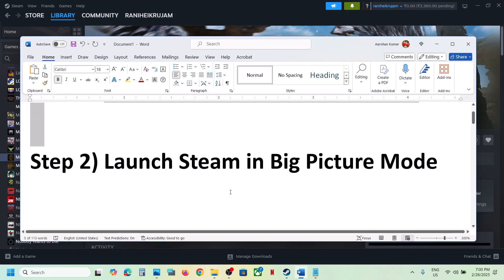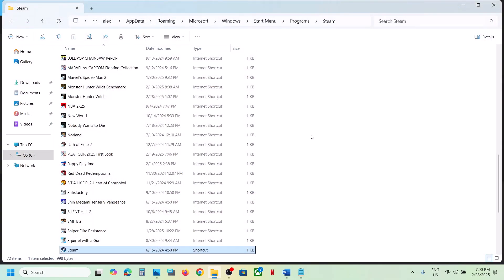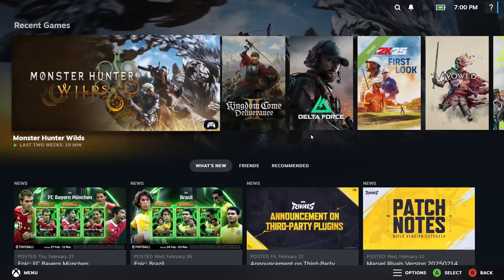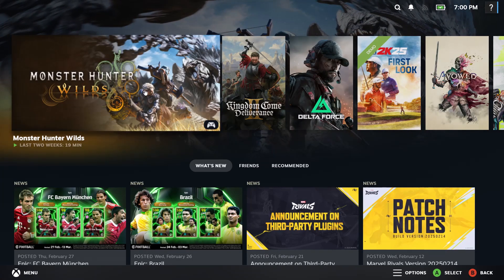The next step is to launch Steam in Big Picture Mode. At the top right on Steam you can see the 'Enter Big Picture Mode' icon — click on it. Once Steam is in Big Picture Mode, launch the game from here and then check.